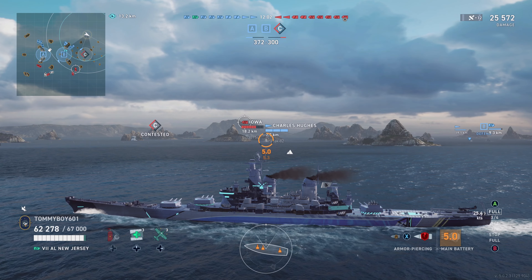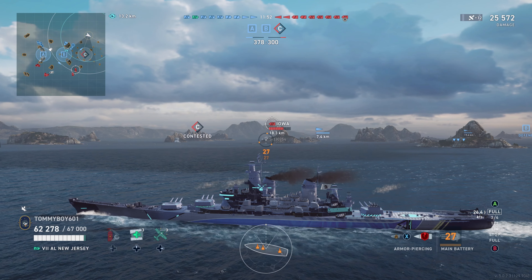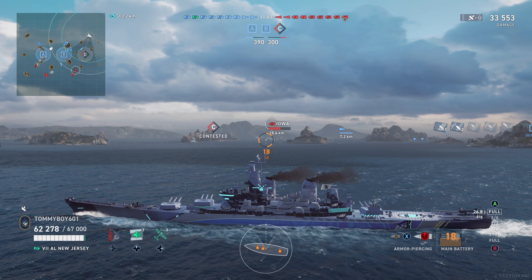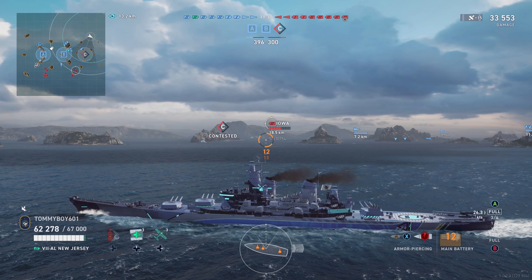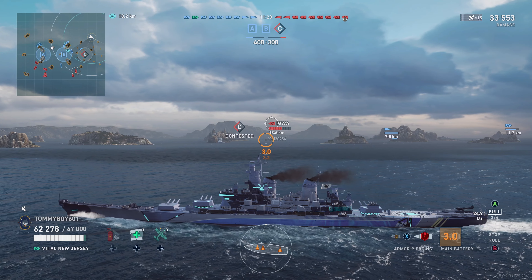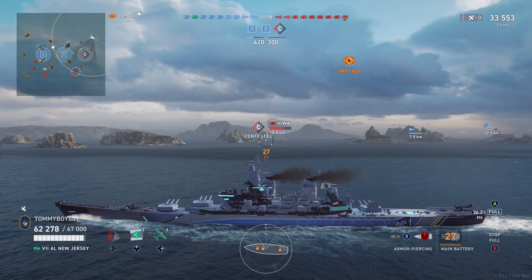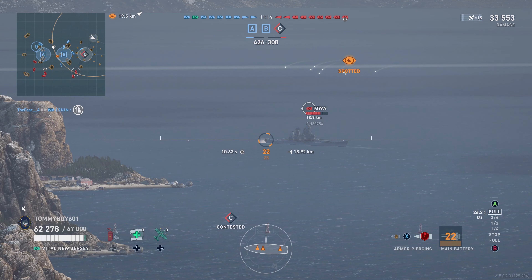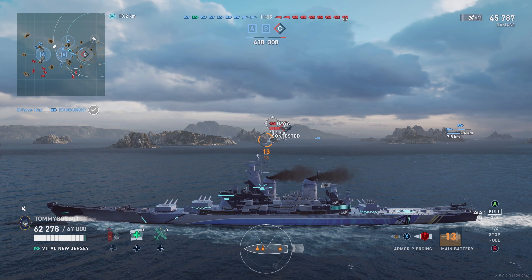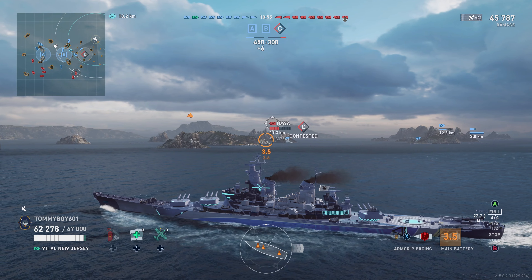Getting into the negatives of this vessel: decreased HP versus Iowa. Your base HP is 70,000 on Iowa; you're going to go down to 67,000 with New Jersey. And the main battery reload time is increased by one second. So if all of those trade-offs sound fun to you, maybe consider getting New Jersey. Personally, I don't think anyone really needs it. Before I was a CC, I was not a big money spender in this game — it's only once I became a CC that I began to dabble with the wallet more. So trust me when I say you don't really need it.